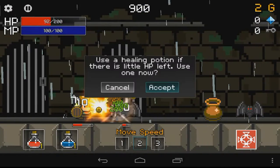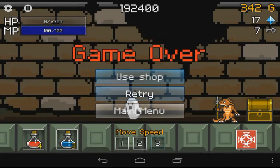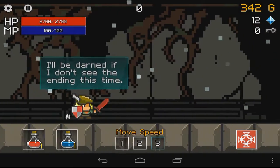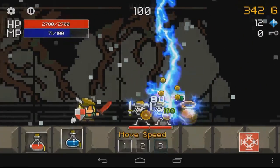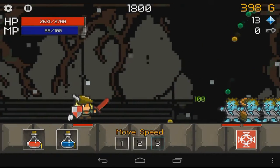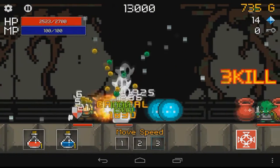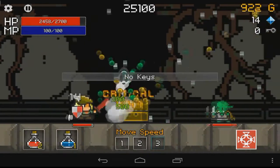You automatically attack and trade damage with the monsters. Based on how many magic points you have, which regenerate of course, you can cast spells — really just one spell — to damage them before you reach the enemy. And a very nice touch is that you can't discharge your magic without a target. Well done, developers.